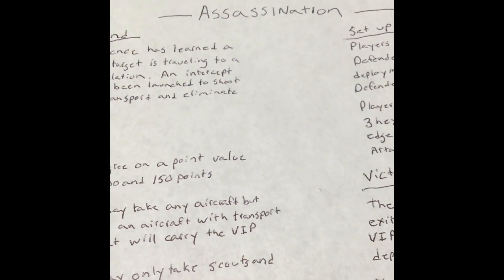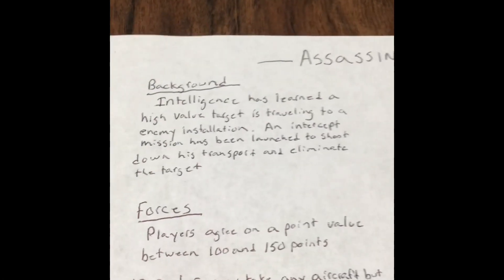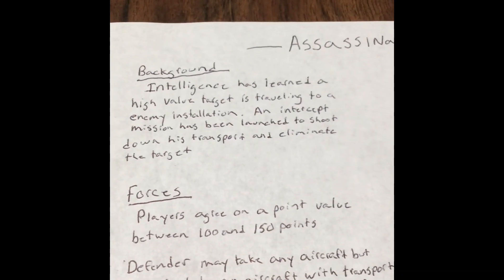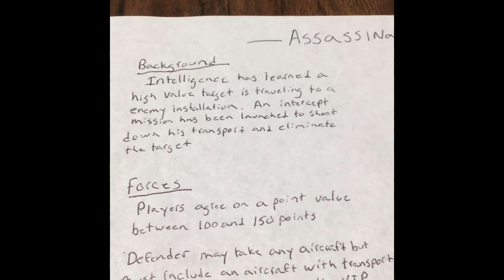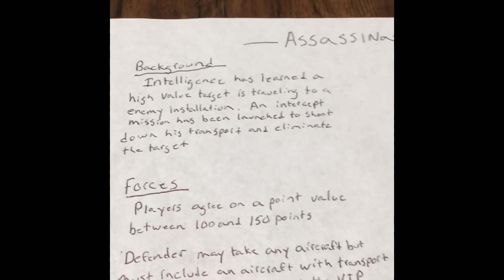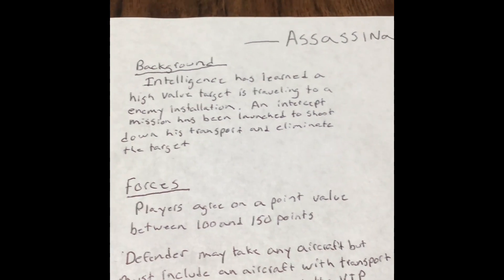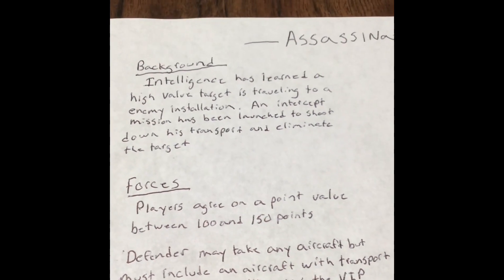Let's go over the assassination mission. For the background, intelligence has learned a high-value target — HVT or enemy VIP — is traveling to an enemy installation. An intercept mission has been launched to shoot down his transport and eliminate the target.